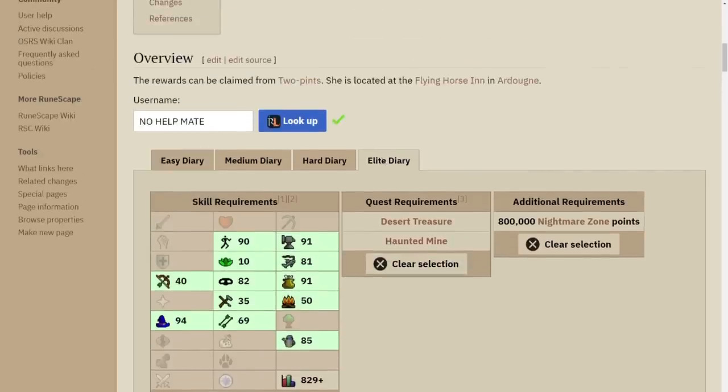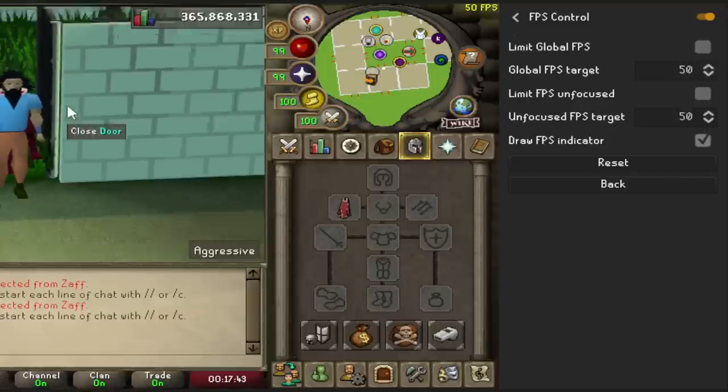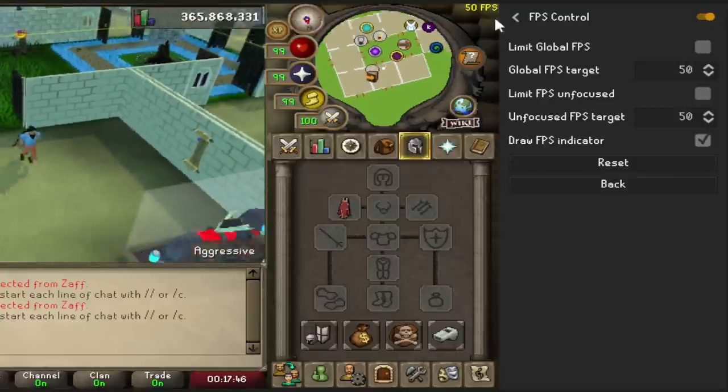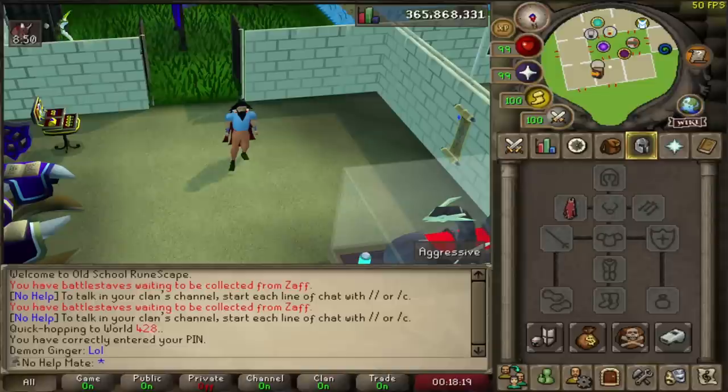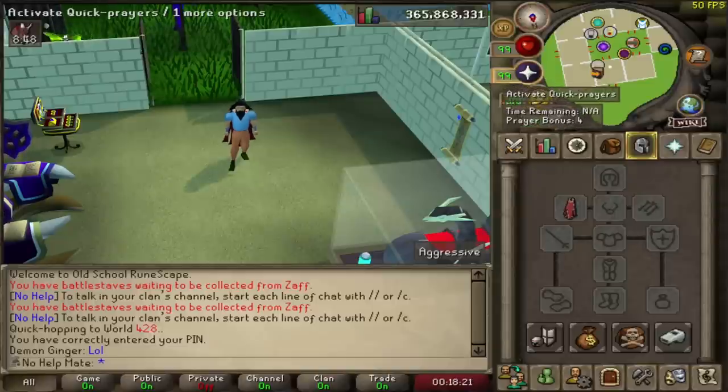The next one is called FPS Control — very simple. When you turn it on, it shows your frames per second at the top of your screen. You can set a target FPS. It's very small in the corner — you can barely notice it — and it's just nice to know you're running smooth, or to notice if your frames drop in a laggy area.